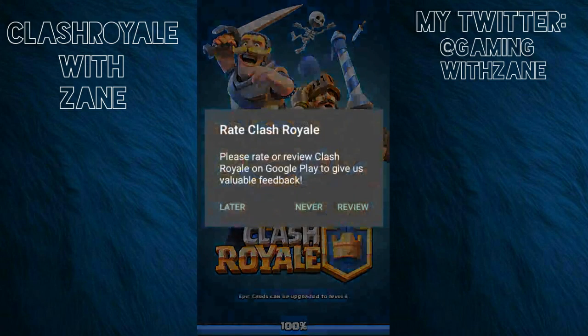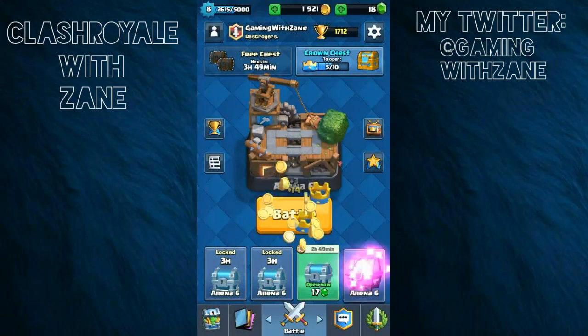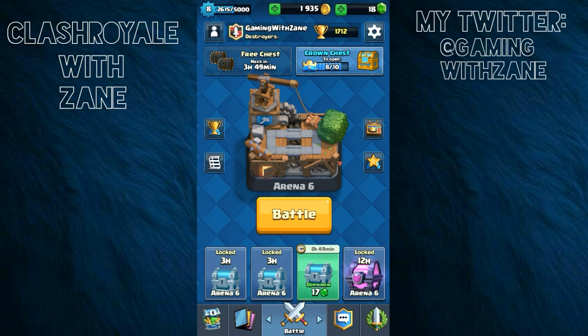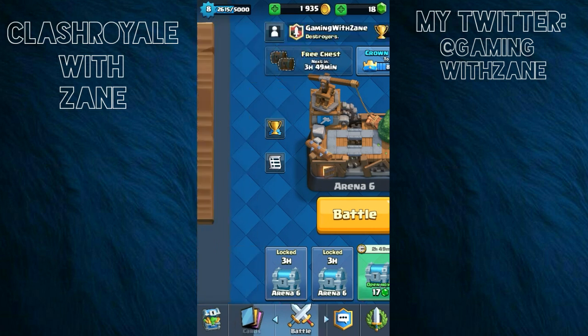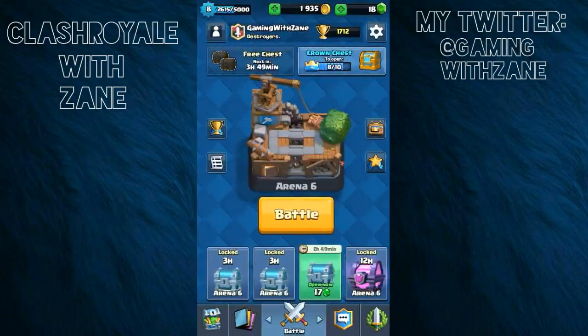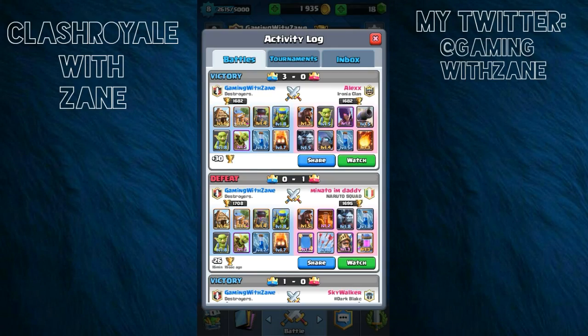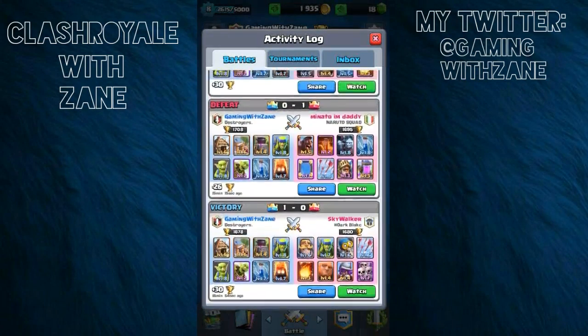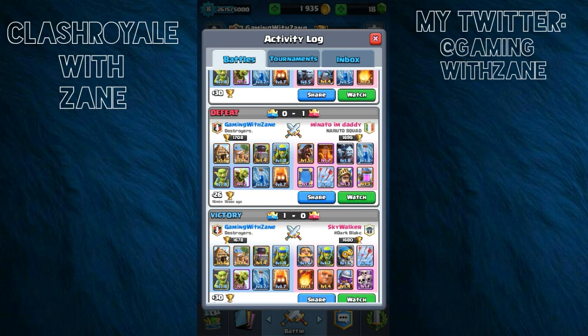We get a magical chest — see this guys? We get a magical chest and that's going to be opened in the next episode, probably Friday. I'm going to go to my level two account. I'm actually going to make that deck that you saw with the poison and everything — I'm going to make that my deck.